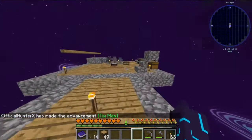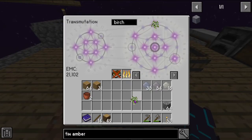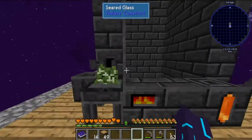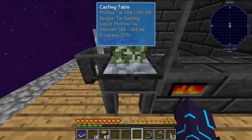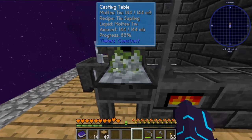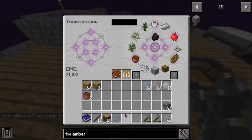Get that in there — that should be 10 plus a birch sapling and that will get us everything we need for the tin sapling. Tin sapling and a block of molten tin — that should be good to go. Tin sapling, beautiful.